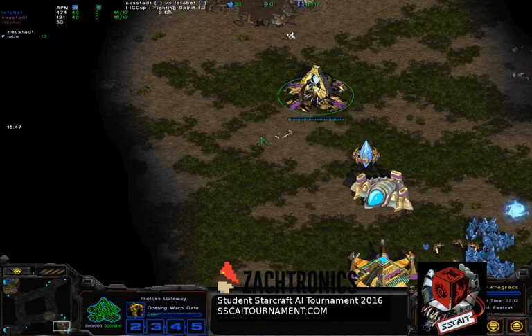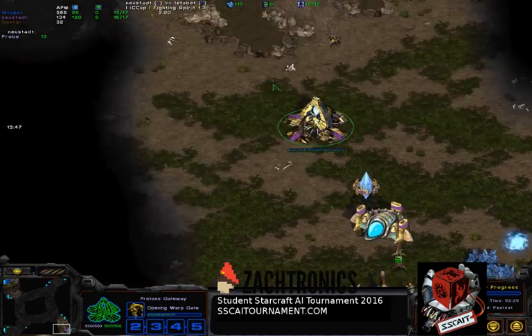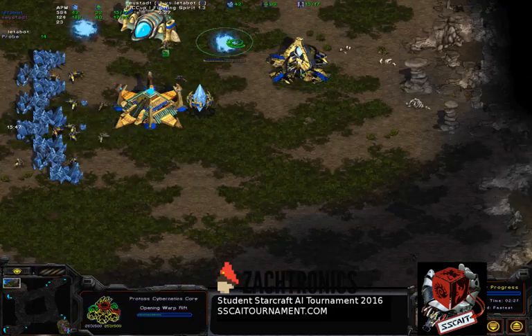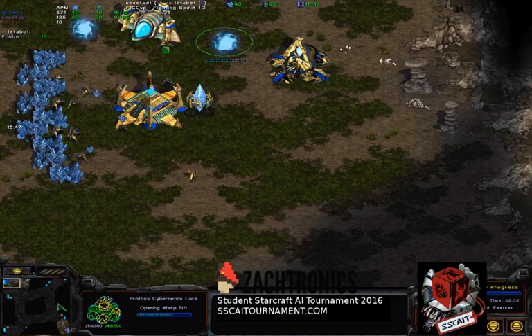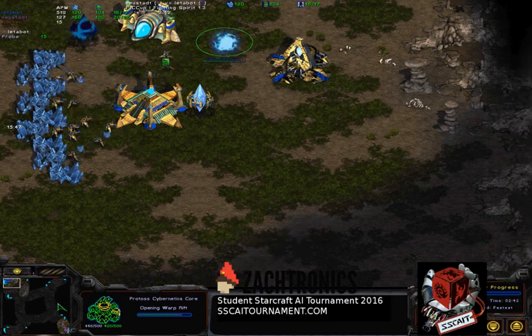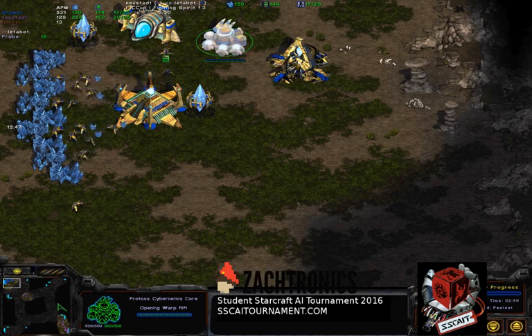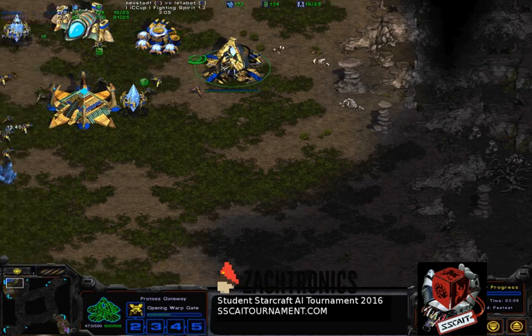We've got our first human player Neustadt again going for the same opening - gateway first but building a zealot this time. TSMU is going for a dragoon opening, which is also standard. The thing about bot games is that they're still constrained by the same game rules as human players, so the meta is similar - you'll see standard build orders just like in a human game. The unit composition might be slightly different due to the micro capabilities of the bots, but the build order especially initially is very similar.